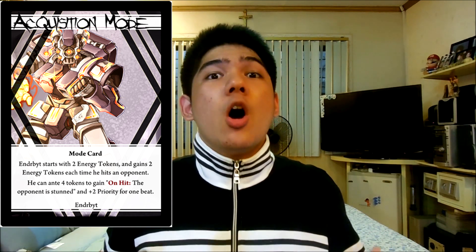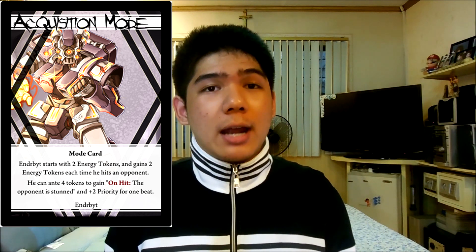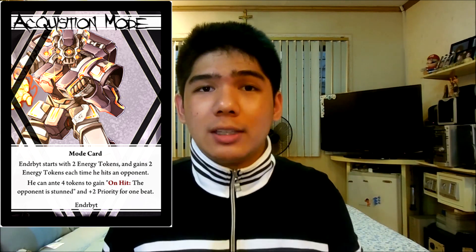Next up is Acquisition Mode. Acquisition Mode is very good if you're planning to build a Speedster Enderbite, and it's very good to use against Juggernauts because of the on-hit stun effect. Aside from that, it's somewhat okay as Enderbite has a lot of good hit confirm on his cards. Just be careful about managing your energy because adding 2 makes it hard to make it exactly 5, so you may overspill from time to time.